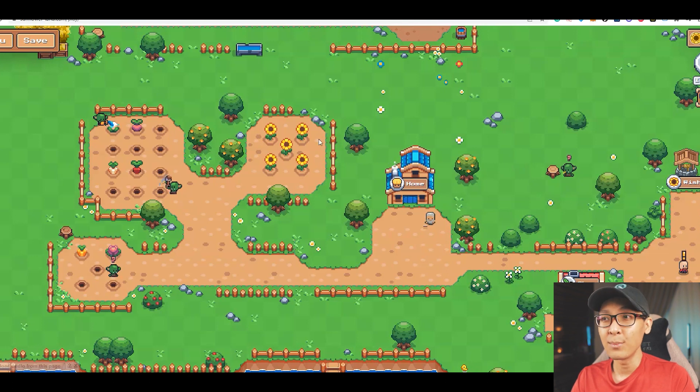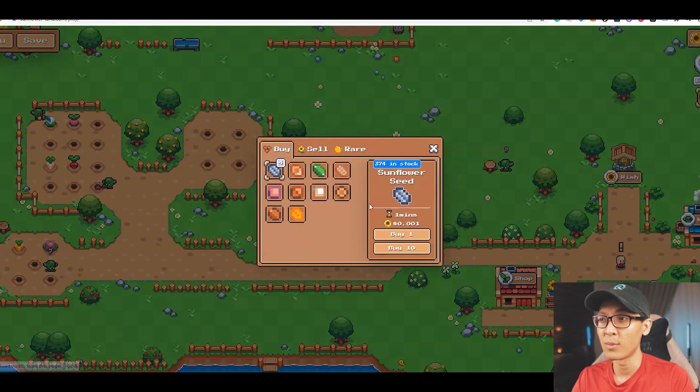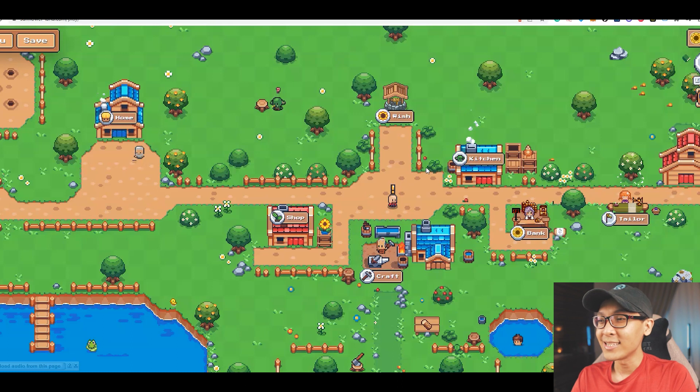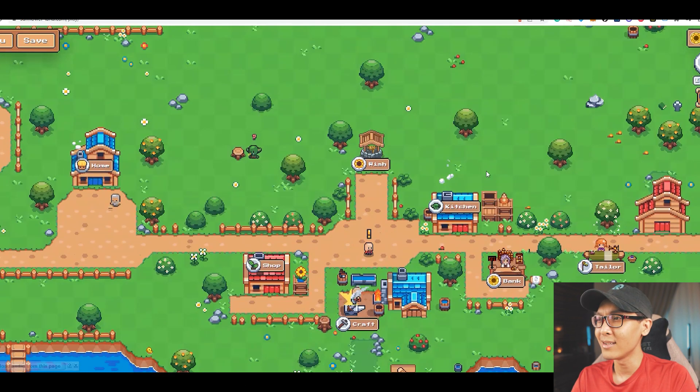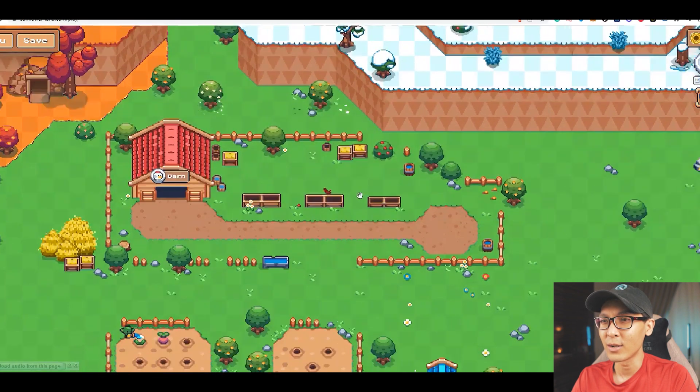As you can see, the game is quite simple — you just harvest things like your sunflowers. There are a lot of seeds over at the shop: sunflower seed, potato seed, pumpkin seed, carrot seed, and much more. I'm actually quite surprised at this game since they have a lot of content such as the craft, the tailor, the kitchen, the wish, and the barn where I think you can grow chickens.